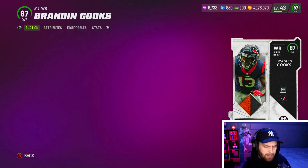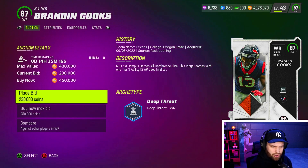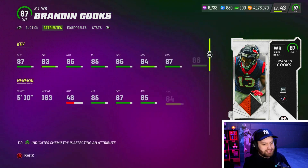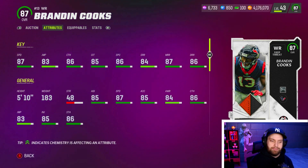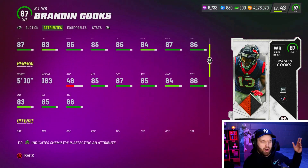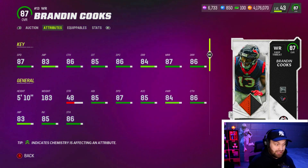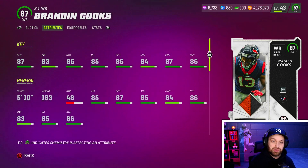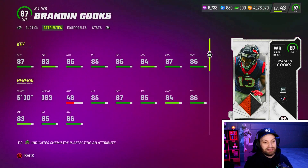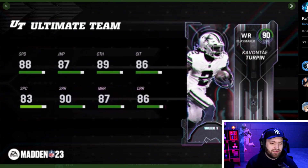Brandin Cooks comes with Deep In Elite built in, which is great. He's another shorter guy so you won't get as many bailout catches as with Randy Moss, but he's still a really solid card. You can also get this card for free from House Rules challenges. I love how accessible these 87 Campus Hero cards are.